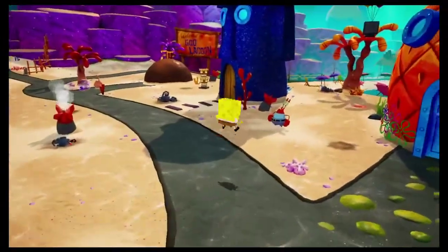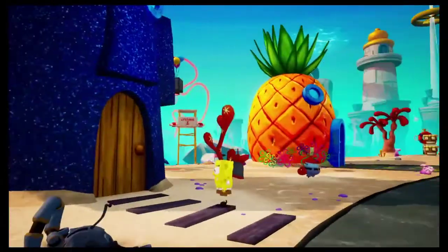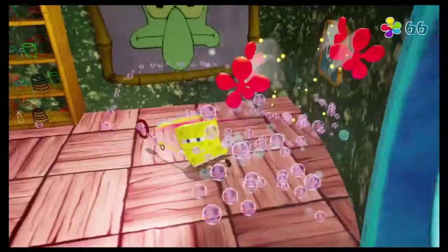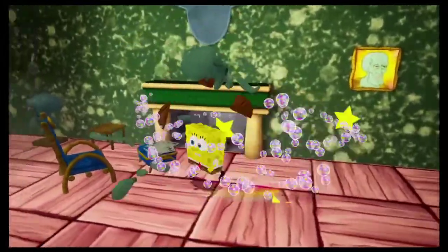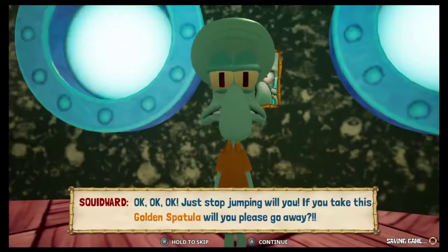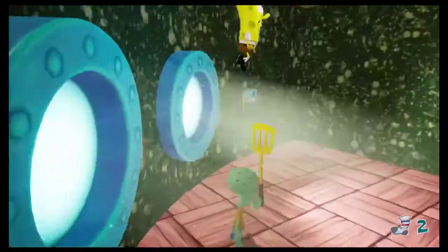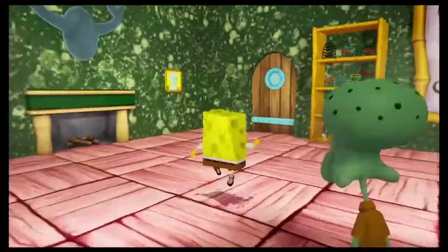Now that we are in Bikini Bottom, we have some things to do first. We need to go and annoy Squidward, then collect the golden spatula on top of our own house. After annoying him, he'll give us a golden spatula so we go away. However, if we break everything he owns that we can break, we will also get another sock — giving us two socks and two spatulas. We are on our way to success.